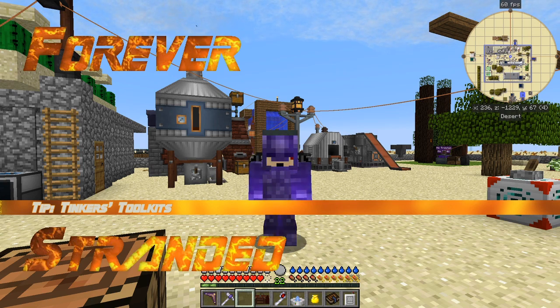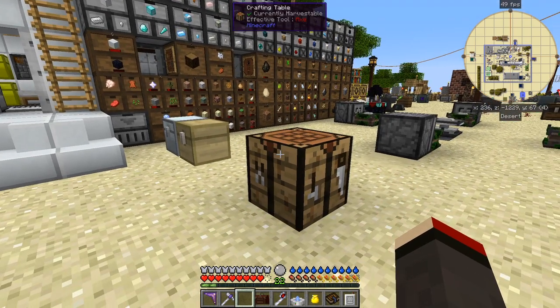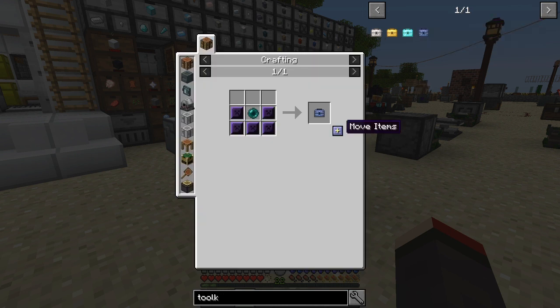Hello everybody and welcome to Forever Stranded. This is going to be tip number one and it'll probably be about two minutes long. In front of me I've got the crafting table here, and what I want to do is make a toolkit. I've got an ender toolkit here.